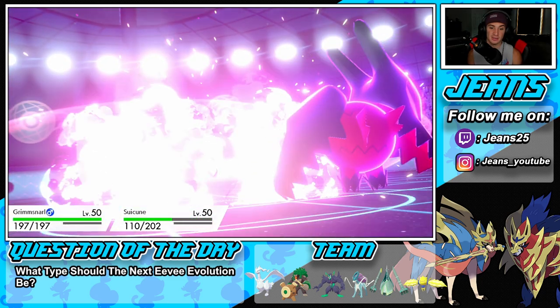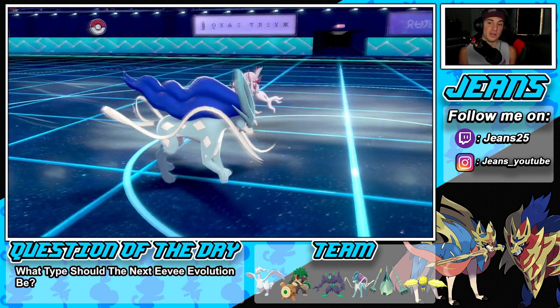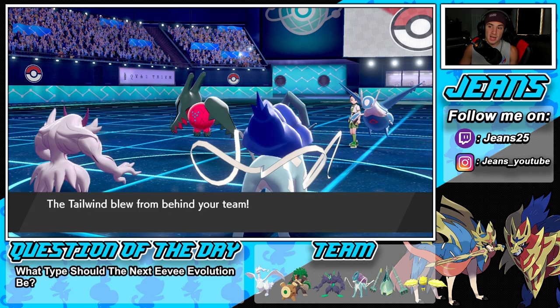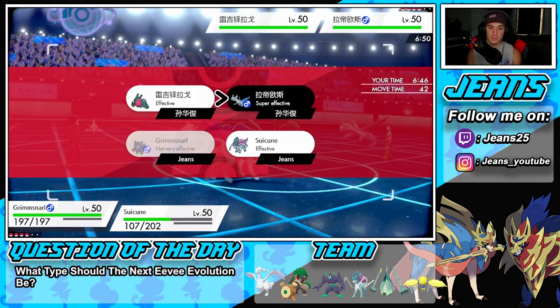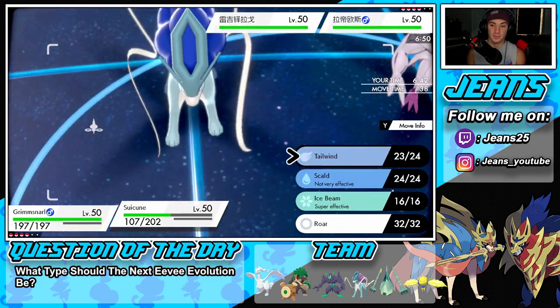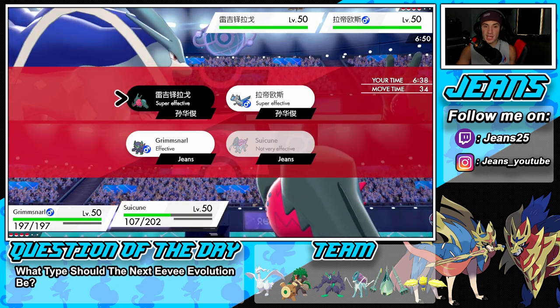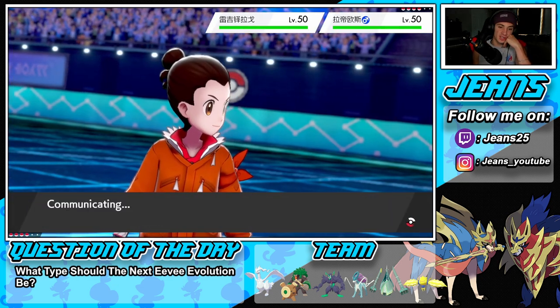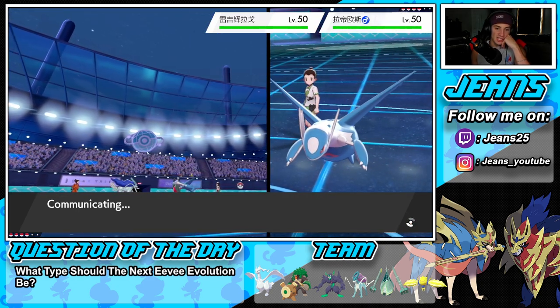Regidrago's probably going to be fastest. Do I risk the Sucker Punch? I think I should go into a Spirit Break here and then double down into Regidrago. If I can get rid of Regidrago, that's going to be big for us because it poses a pretty big threat. I really don't like that Pokemon one bit.